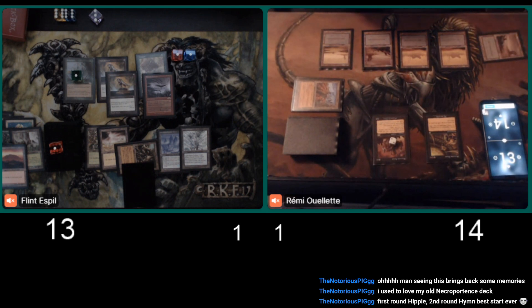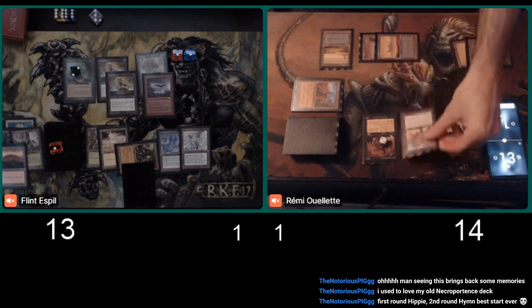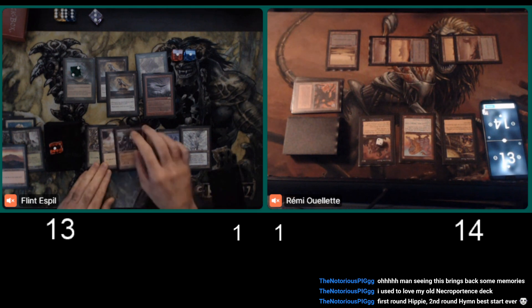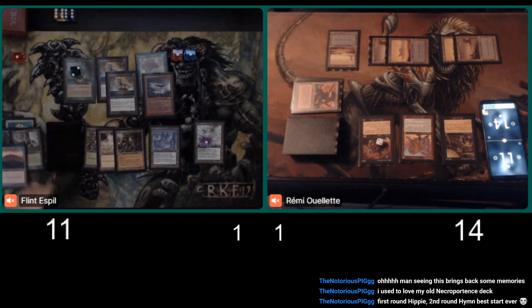Yeah, I'm trying to figure out — maybe he's just got Dark Rituals in his hand and he didn't want to, because with Compost that's bad. Maybe he's got the Spite in his hand too. A Masticore comes down. Masticore and Compost — not the greatest combo in the world. Especially when there's a Glacial Chasm in play, it's just a draw engine. He's able to discard the Mishra's Factory, so no card for Flint. Then he's passing the turn. Flint pays two life, keeps the Glacial Chasm around. Flint's pretty high on life totals. I definitely don't like Remy's odds right now.